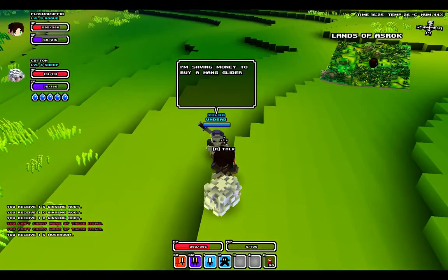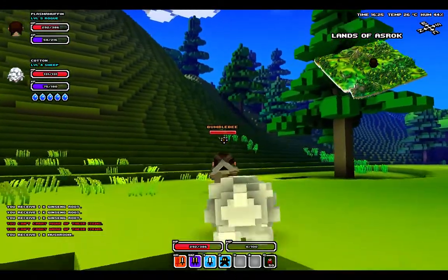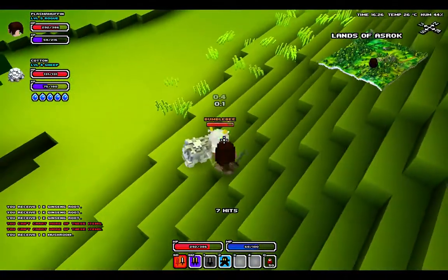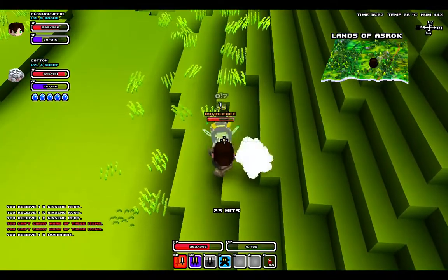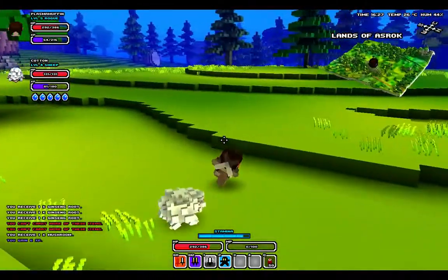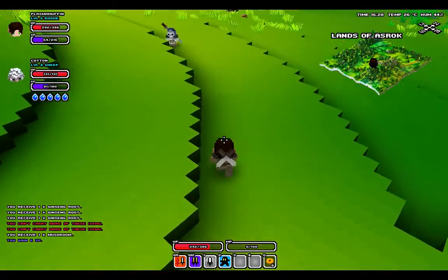Let's talk to this guy real quick. I'm saving money to buy a hang glider. I want to kill this bee as well. Funnily enough, the bumblebees are actually hostile, while the hornets are non-hostile. They only attack if you attack them, which is kind of backwards, but it's how the game was made.